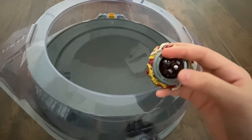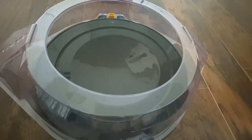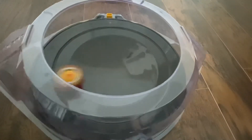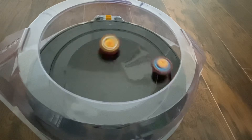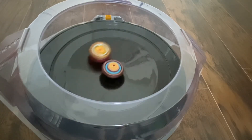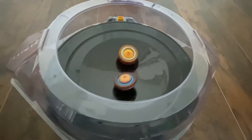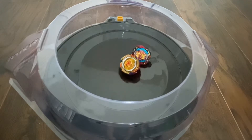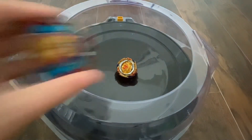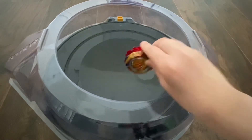For left spin, I'll do the other two modes — I'll do balance mode and stamina mode for the driver when we're in left spin. Luckily, no burst, because Astral can burst pretty easily. Astral Spriggan just barely. I'll switch modes now, and while we're at it, I think we'll put this in fixed mode too.